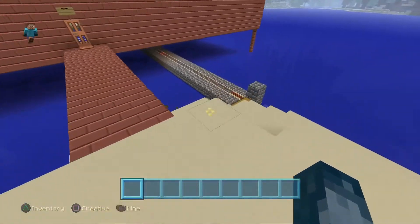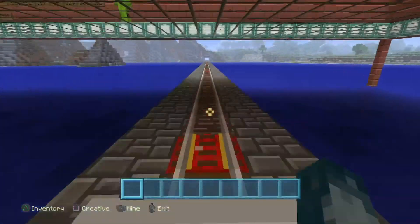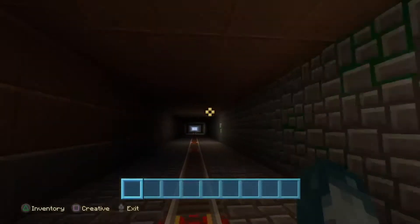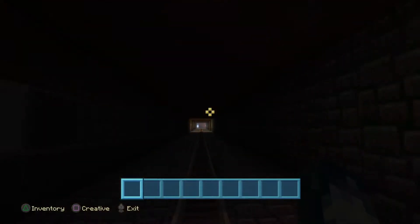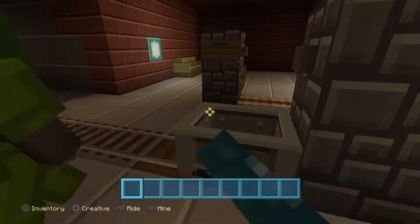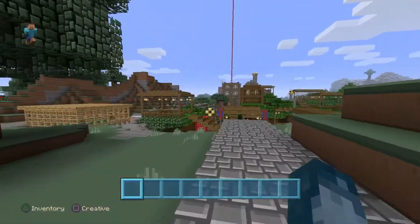All right, let's hop on the minecart. These lights indicate you're coming into the station — this is the subway station. Let's go towards the Highlands first. You come up here and Sandville is that way, the Highlands is this way. Let's head to the Highlands first.